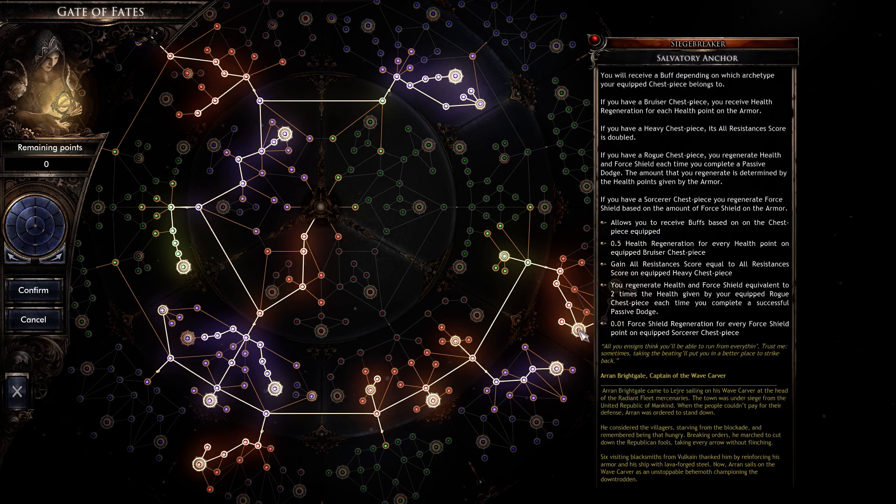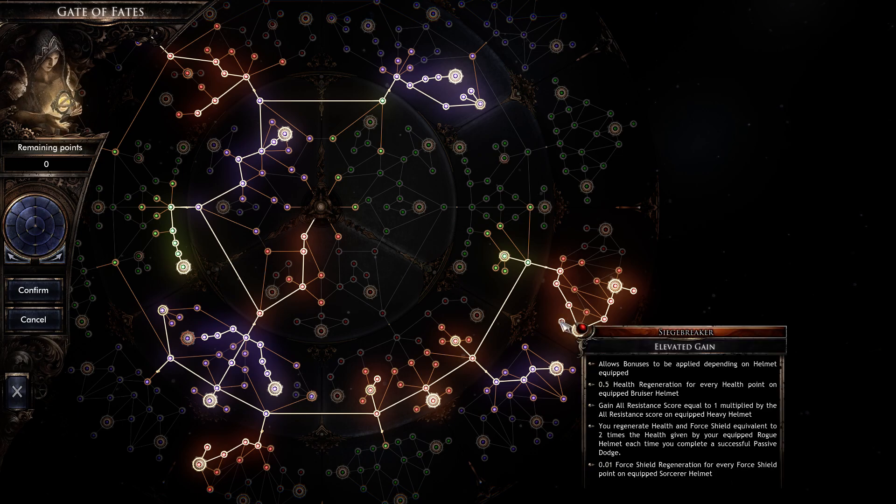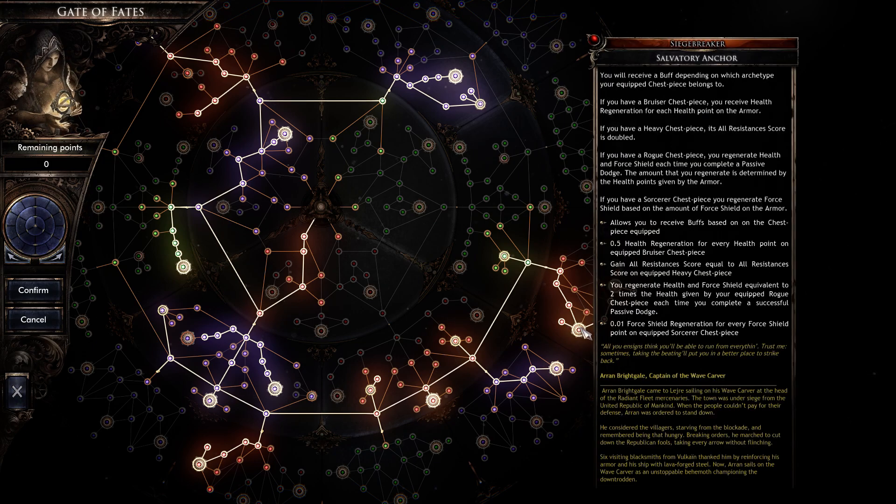Elevated Gain survivability node: our helmet gives us double resistance. The helmet has 750 resists, which becomes 1,500 resists from one piece of gear. If you're not using the frost weave, put a heavy chest on with as much resistance as you can — and that resistance gets doubled, which is awesome.